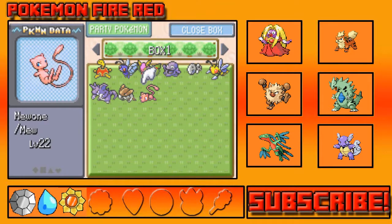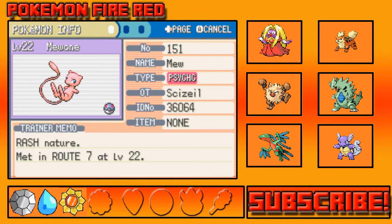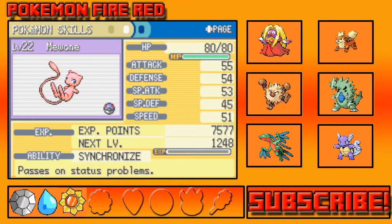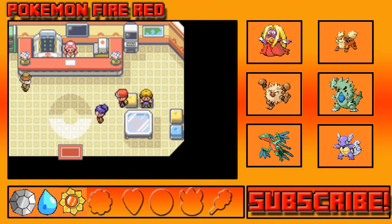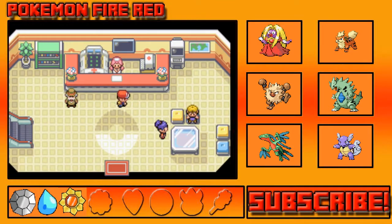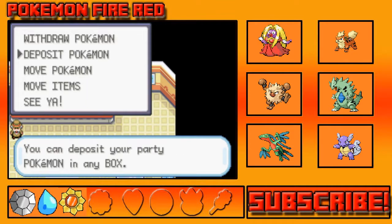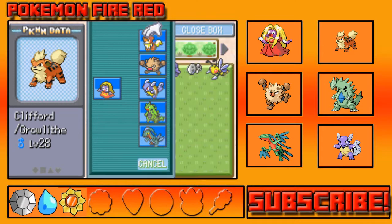By the way, we also got a Mew in the last episode, so you can see that Mew right there too. Mew is also an option for the team, but I don't really need Mew right now. I just need to put someone in the PC temporarily.